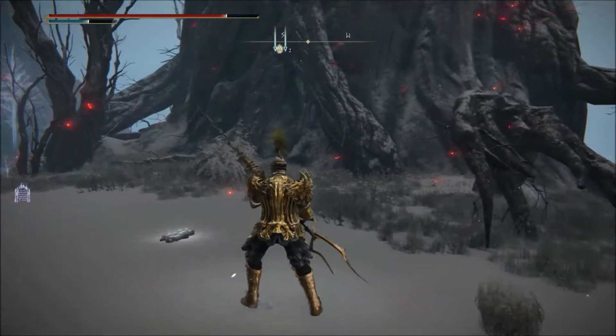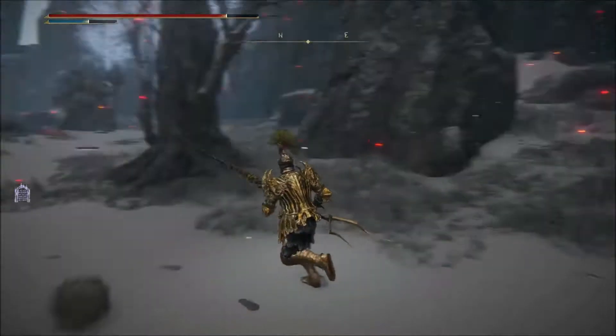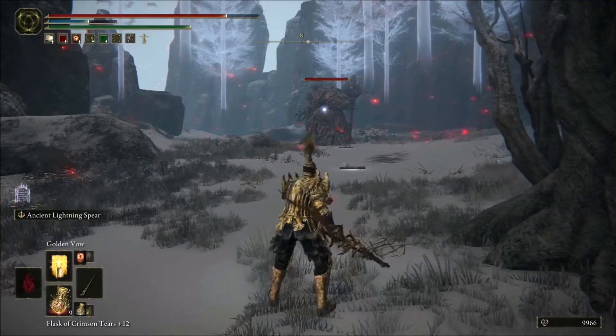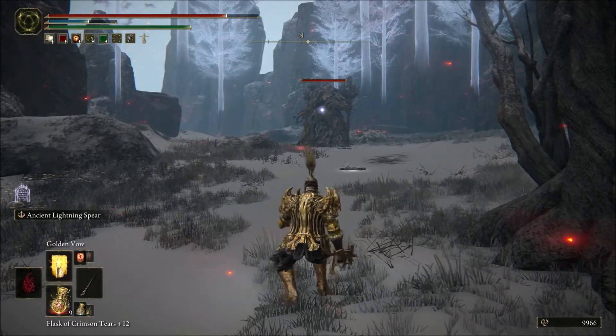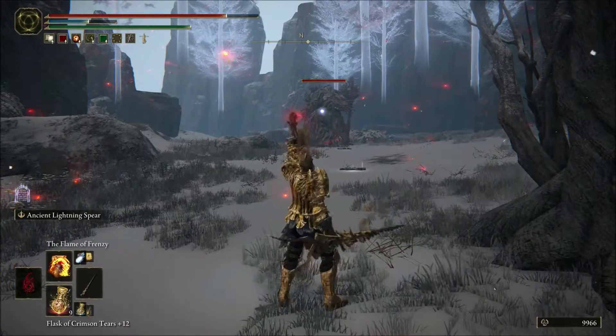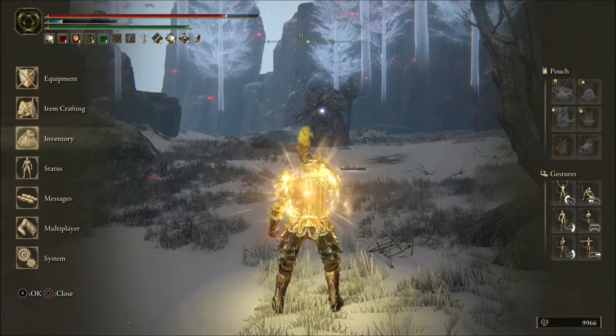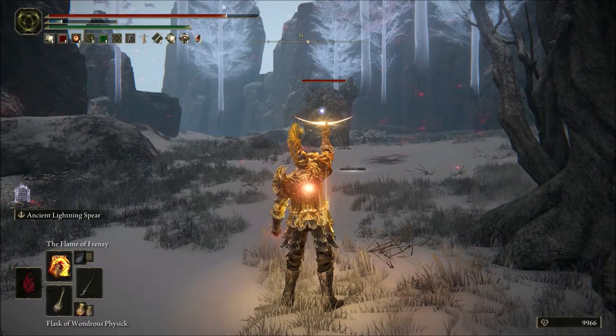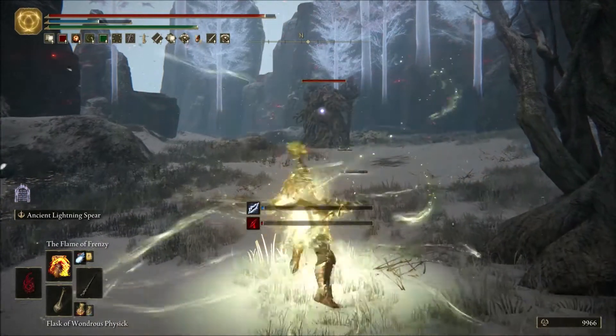I cannot recommend this weapon enough, it is just too good, especially if you're doing a dex/faith build. I'll break down how I do it: I first cast Golden Vow to increase the damage, and I drink my physick potion which has the tear that increases lightning damage.